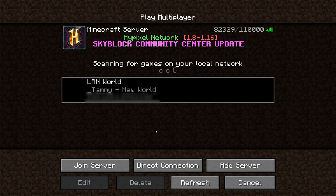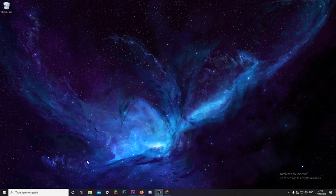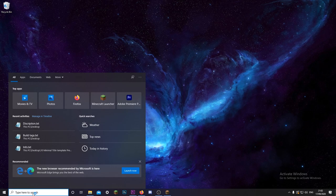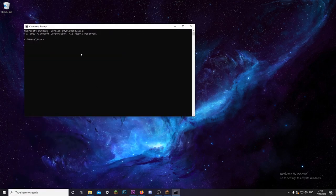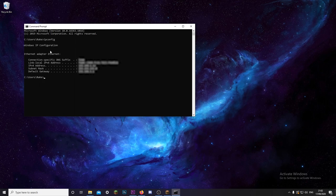If that doesn't work, don't worry, there's another way. What you're gonna want to do is go down here and type in 'cmd', then press Enter. Once this has popped up, you're gonna want to write 'ipconfig' and then press Enter. Down here is what you need — you want to look at the IPv4 address, go all the way to the right, and select that number. Select all of it and then press copy or Ctrl+C.